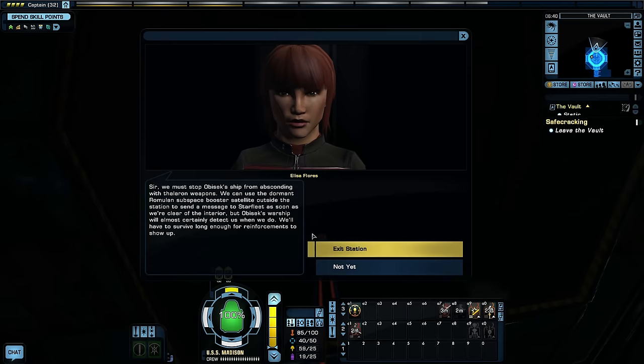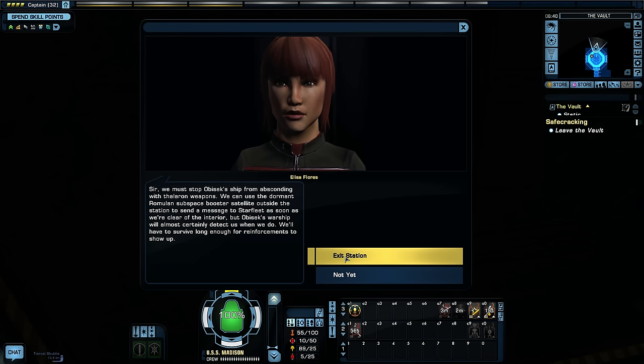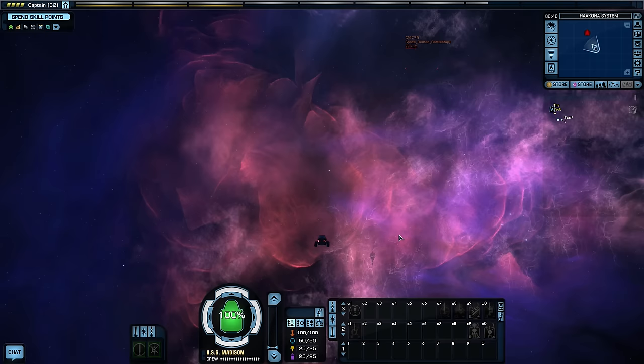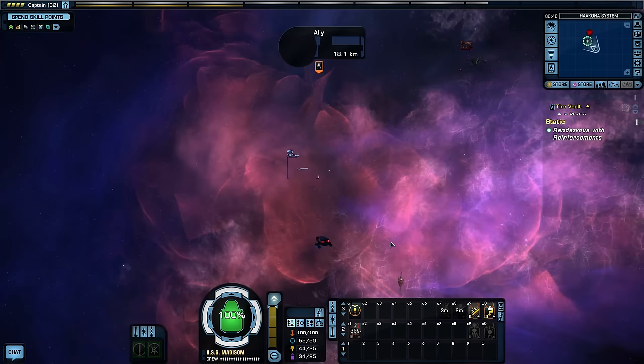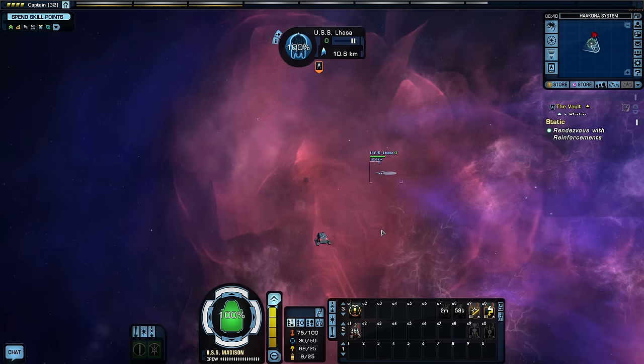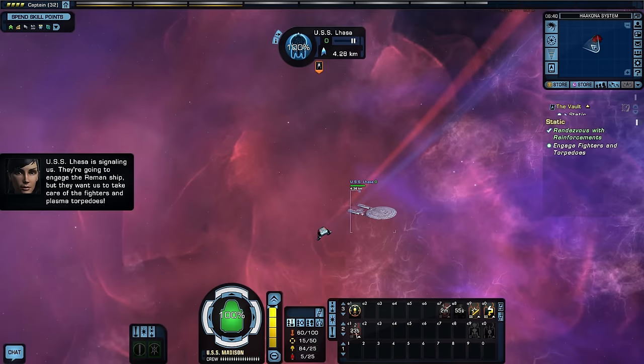Exit station — escape! We must stop Obisek's ship from absconding with the thaleron weapons. We can use the dormant Romulan subspace booster satellite to send a message to Starfleet, but Obisek's warship will almost certainly detect us when we do. We'll have to survive long enough for reinforcements to show up. Reinforcements are just past that nebula — it's the USS La Hassa, a Galaxy-class starship. Let's do this thing — protect me!